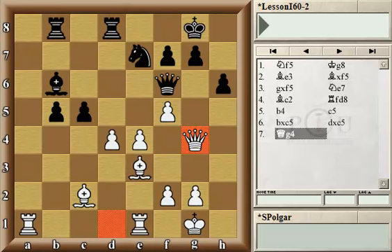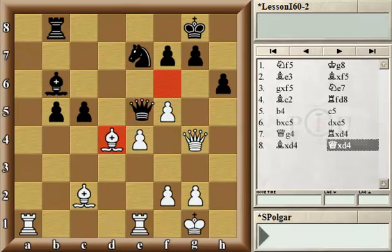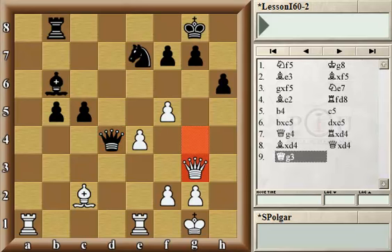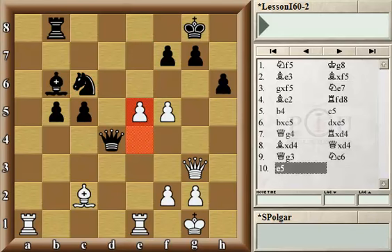After Qg4, Black tried his luck with rook takes pawn, bishop takes rook, queen takes. Now White already has the material advantage as well. Came Qg3, attacking the rook, and more importantly, moving out of the pin along the fourth rank so the e pawn can advance. Came Nc6, protecting the rook, and White is ready to advance. Now, it's all a matter of time.